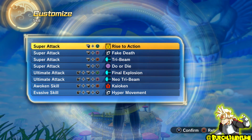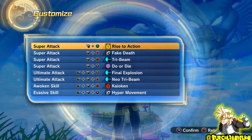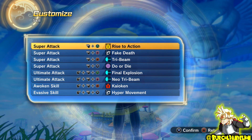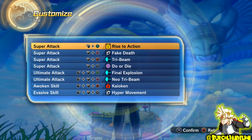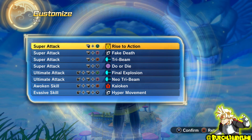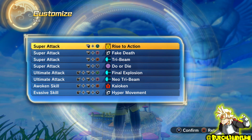Getting back to this moveset — Tri-Beam as my super and Neo-Tri-Beam as my ultimate, because I'm guessing he picked these because when they're used in the anime, Tien basically kills himself. I love the Tri-Beam attacks in general, I just think they're very badass looking. It's a shame you rarely see them used online because in Xenoverse 2 they're not the best. Do or Die is probably because it's just got 'Die' in the title. Final Explosion as my second ultimate should speak for itself, and Hyper Movement as my evasive — I just think it's a very good evasive in general.